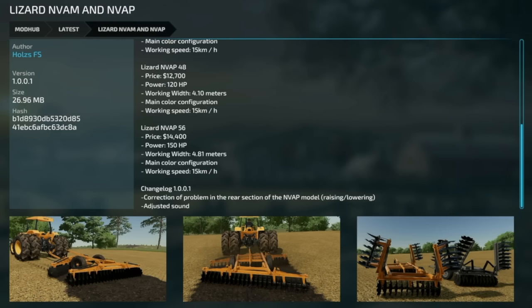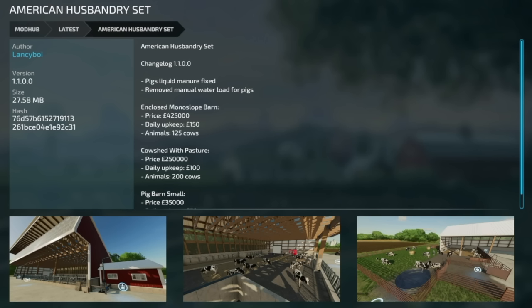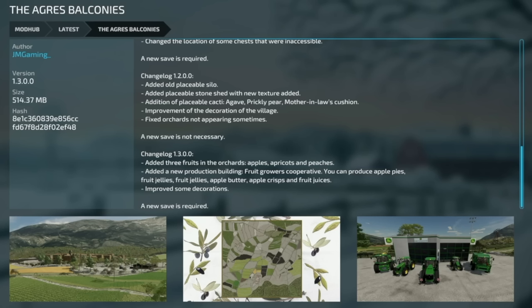The Ultimate Mowing and Bailing Pack version 1103 fixes the issue where bale wrappers wouldn't recognize and wrap 9x bales — now supported. The Lizard NVAM and NVAP version 101 corrects a problem in the rear section of the NVAP model with raising and lowering, and adjusts sounds. The American Husbandry Set version 1.1 fixes pigs liquid manure and removes the manual water load for pigs. The Corner Shed version 101 fixes flying collisions, adds a bought-with-farmland tag, sounds when placed, and more gate colors.